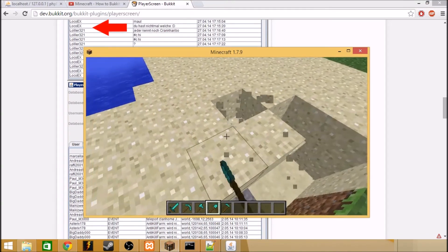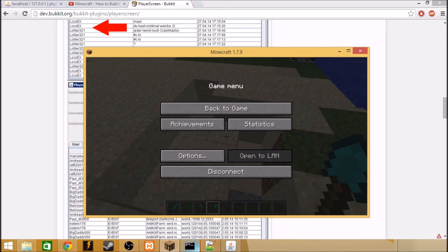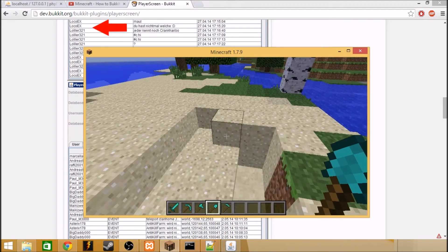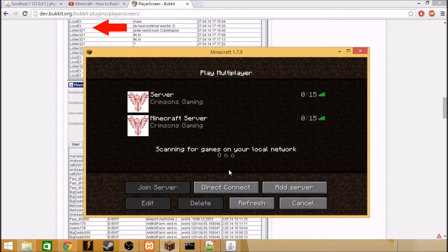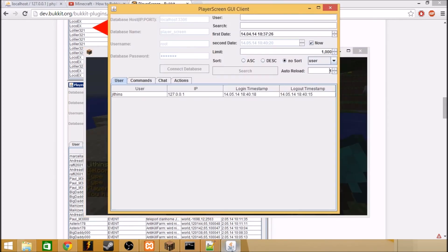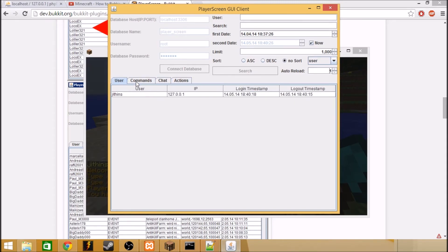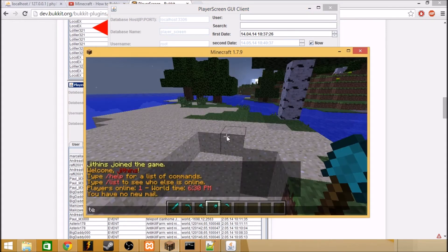So I'm in the server. I'm going to multiplayer direct connect to localhost. As you can see, I can auto-reload it and it reloads. As of now I'm in creative mode, it says whether I'm op or not. You can see actions: I logged in, logged out, and there's chat — test.